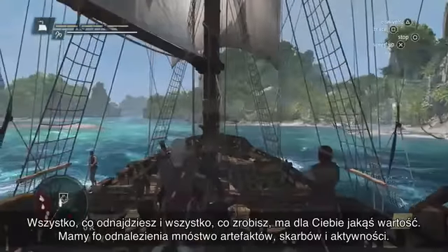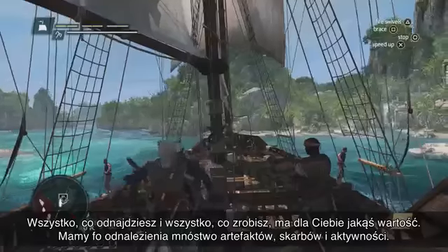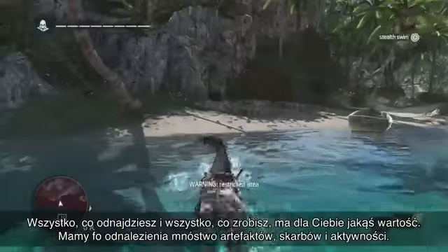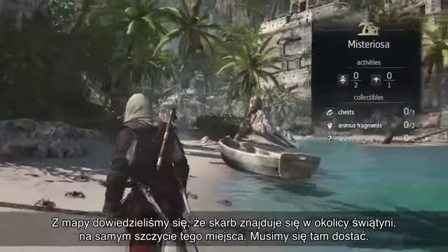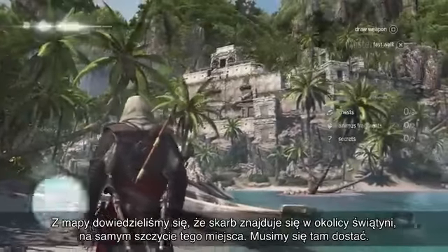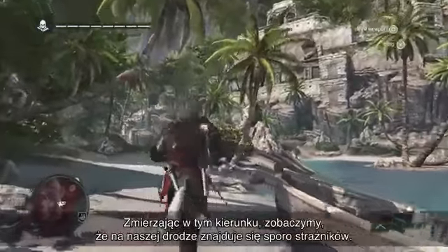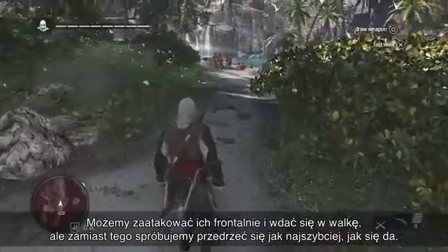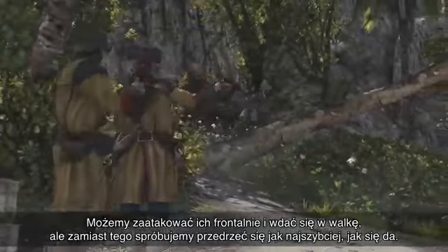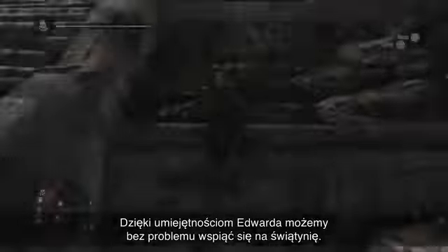Everything you find, everything you do, has some type of value for you. There are lots of hidden artifacts, treasures, and activities to discover. We know from the treasure map that the treasure is up near that temple at the top of this location, so this is where we want to go. Now as we get going, we're going to see that there are a lot of guards in our way. We can choose to go in guns blazing and fight, but instead we're going to try to get there as fast as we can. Using Edward's navigation ability, we can scale this temple without a problem.